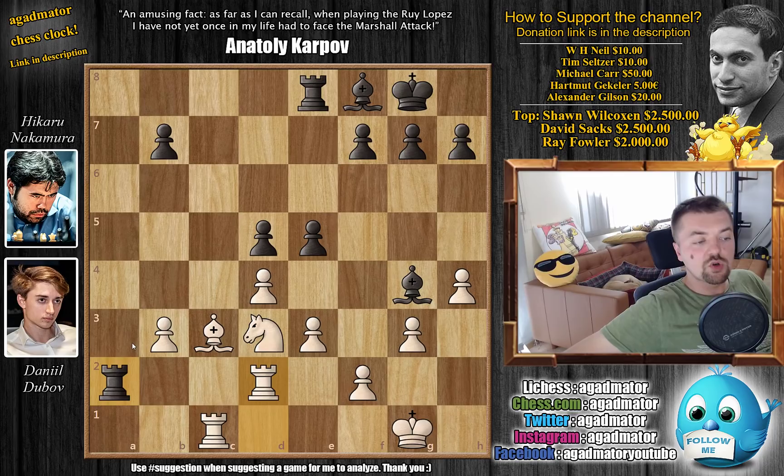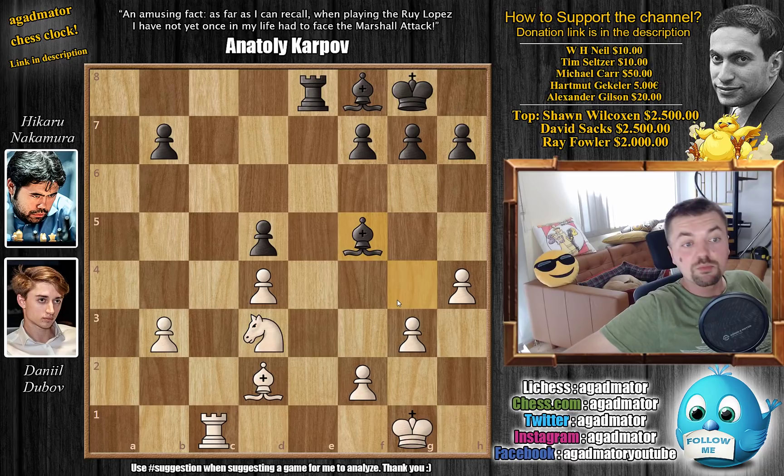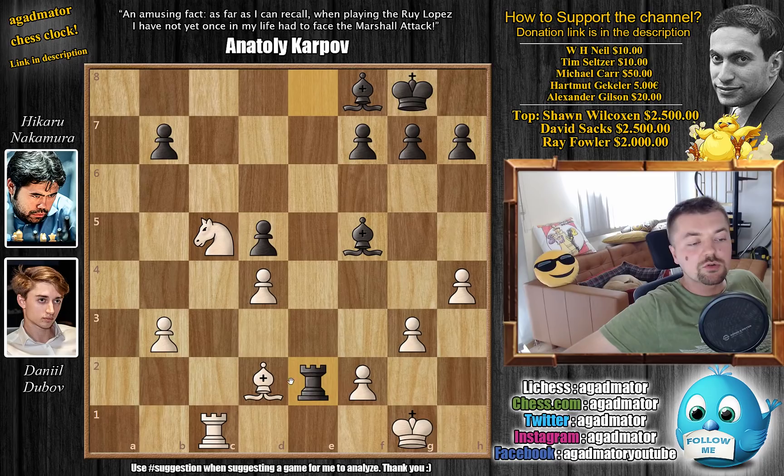Rook to d2, offering a trade. Also, he doesn't want Nakamura's rook to stay so active for very long. We have rook captures, bishop captures, and now Nakamura doesn't like e4 — then you give up the f4 square to Dubov's knight. f6 is an option, but Nakamura obviously isn't an f6 guy. So he plays e captures on d4. We have e captures on d4, and now bishop back to f5, pressuring the knight. Knight to c5 now, attacking the b7 pawn.